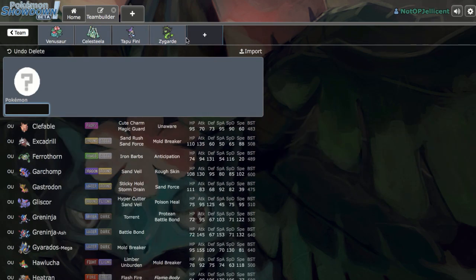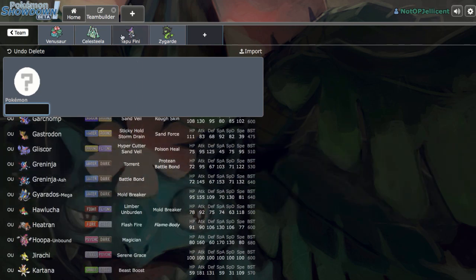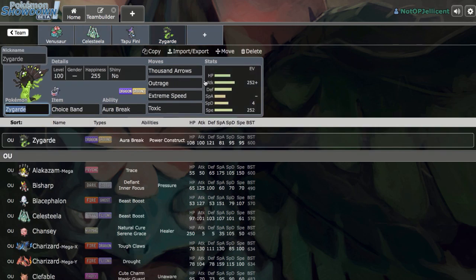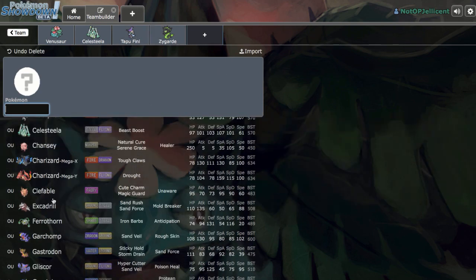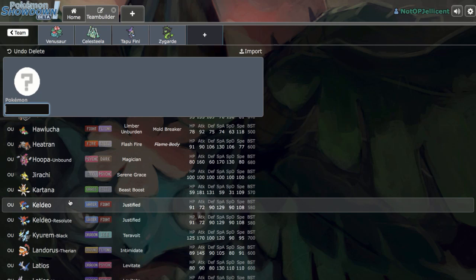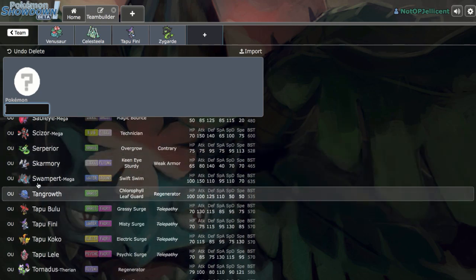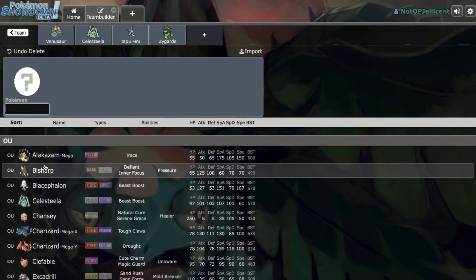Two slots left — we still need Stealth Rocks. Another Tapu could work: Tapu Koko or Tapu Lele, but Tapu Lele would prevent Extreme Speed use under Psychic Terrain. Tapu Koko is the safer choice. For the Stealth Rocker, Defensive Landorus-T is right there — it fits well on balance. Options like Garchomp exist for an offensive rocker, but Tapu Fini makes that awkward. Let's go with Defensive Lando-T.